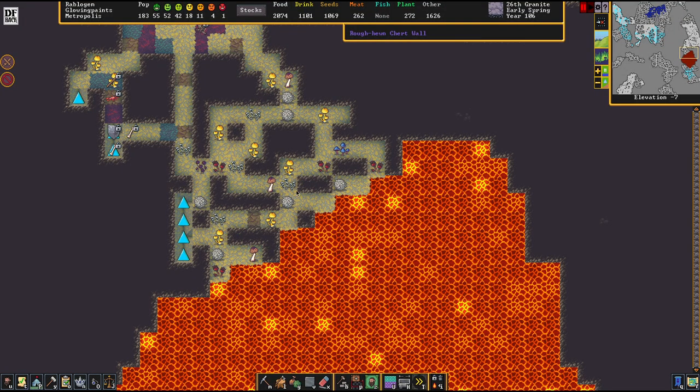Hello there, and welcome to episode 26 of my advanced tutorial series for Dwarf Fortress. In this one, we are going to build a nice little pump stack for that magma.